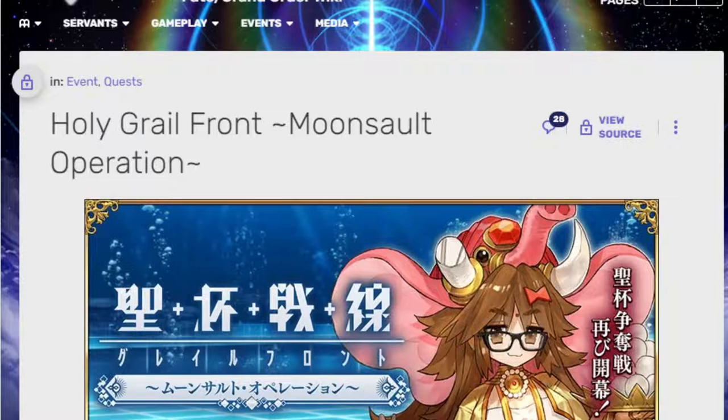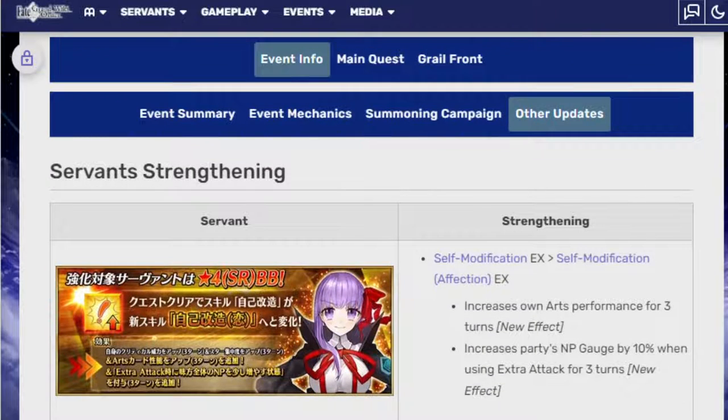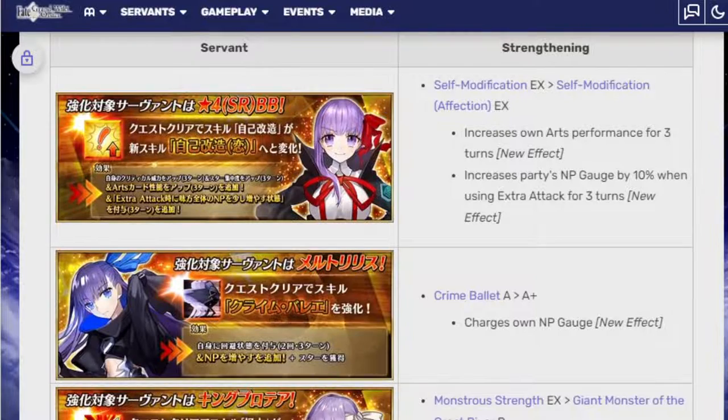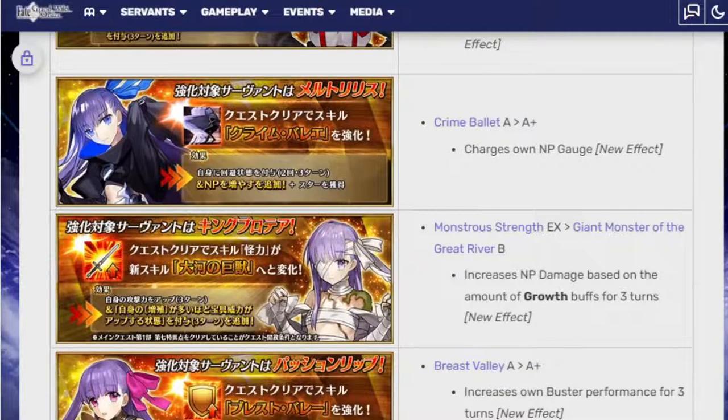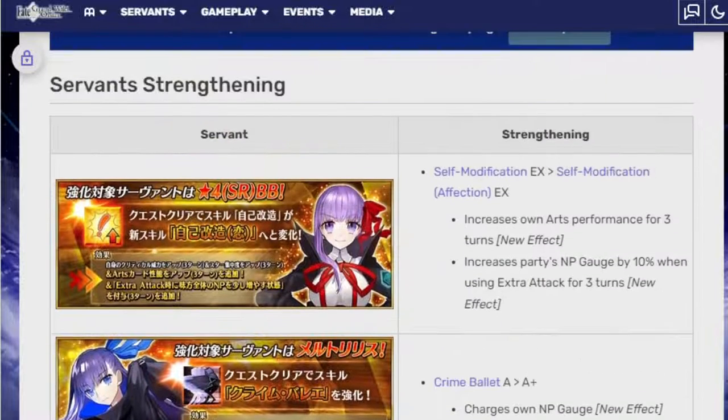Today I'm going to be very quiet because I'm trying not to wake up my mom. But anyway, I wanted to talk about the buffs that came with the Holy Grail Moonsault operation — which were the four buffs that came for the free-to-play BB, the 4-star BB, Melt the 5-star Melt, King Prothia the only King Prothia in the game, and Passionlip, who was the only Passionlip in the game, so far at least.